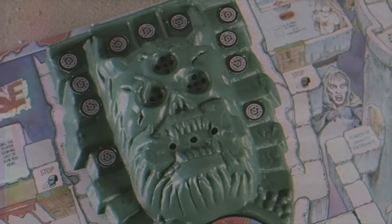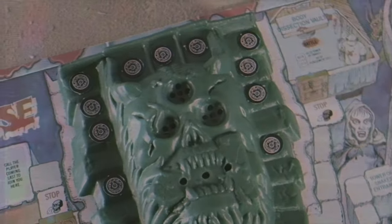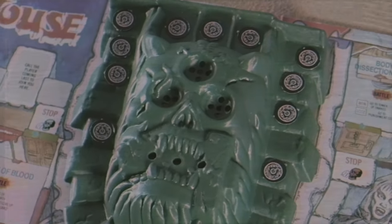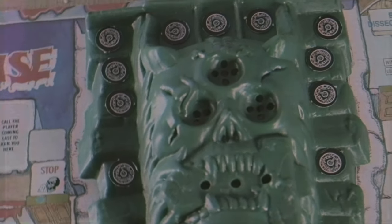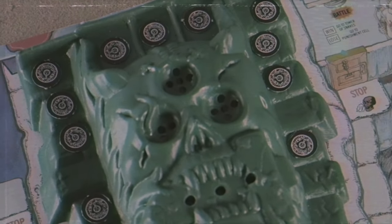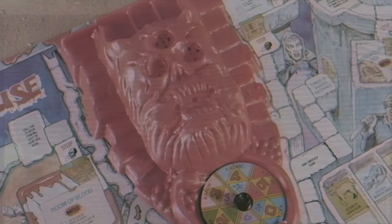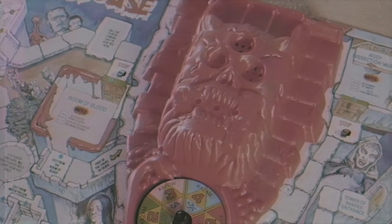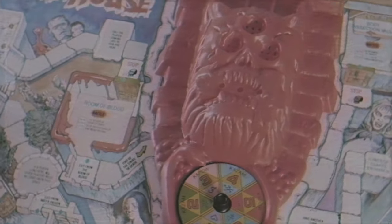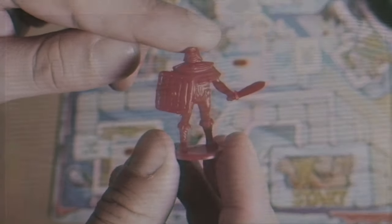It has three sounds with five different variations: two different screams meaning you've defeated the monster, two different laughs meaning the monster defeated you, and a clashing sword sound meaning you swap out the monster for another. The death skull I initially got was red — there's also a green one, which comes in the more common version. The red, from what I found, is a rare model only available in the Action GT version, not the Bandai version.